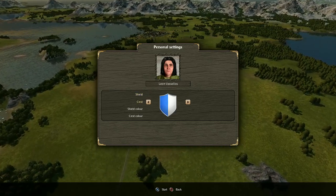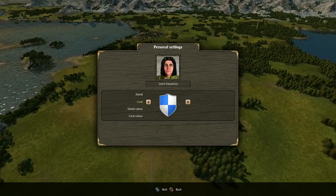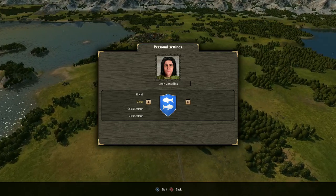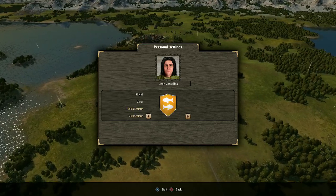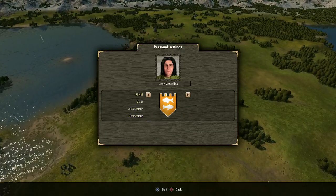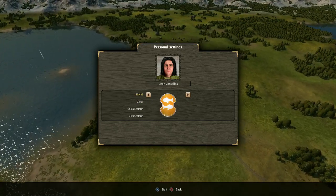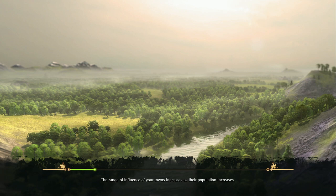I'll be this I guess — oh, I could choose my crest! I want a fish crest. Let's see — we're going to go with orange crest color. I like that! Oh, you know, I might change my shield now too.